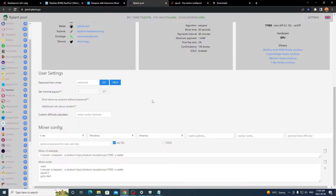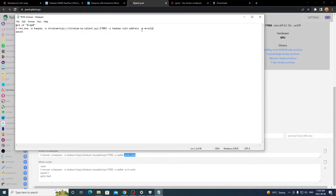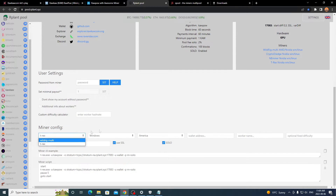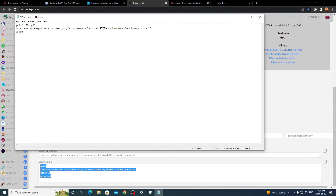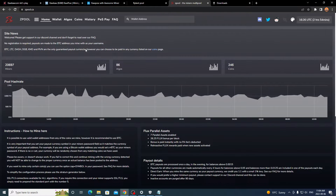The stratum URL will vary per pool. For username, enter your Kaka coin wallet address. For pool mining on Rplant, no password is needed. For solo mining, add -p m=solo as the password parameter. Select from the miner list, choose your operating system, and Rplant will generate a complete miner script you can paste directly into the batch file. Click File > Save and it's ready to go for Rplant.